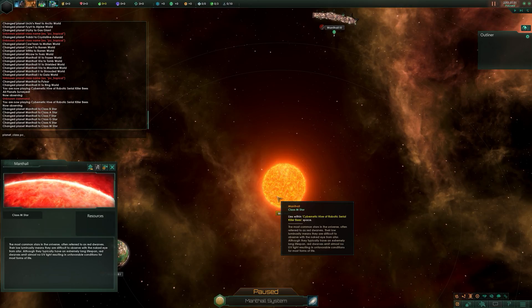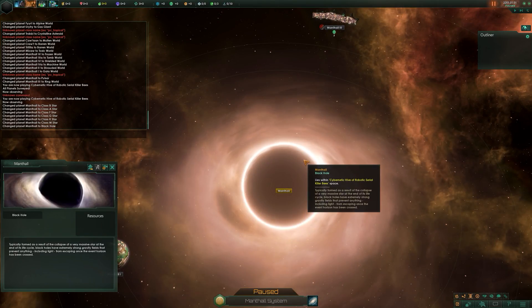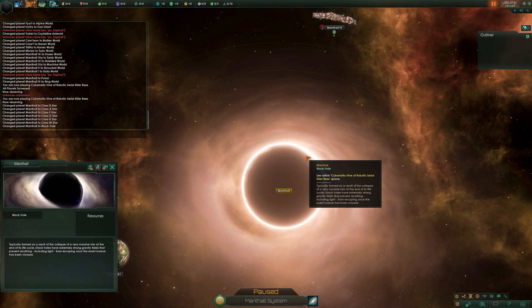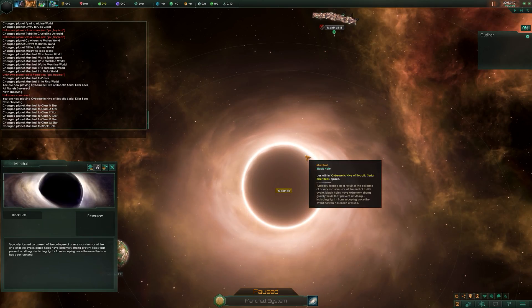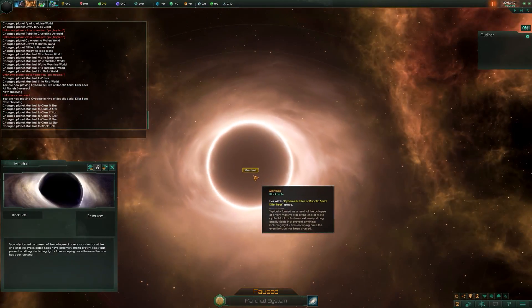Now we move to the unique star types. First, black holes - typically formed as a result of the collapse of a very massive star at the end of its life cycle. Black holes have extremely strong gravitational fields that prevent anything, including light, from escaping once the event horizon has been crossed. That looks really cool.